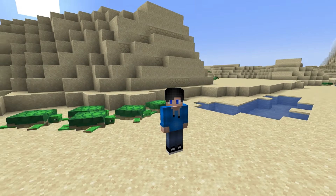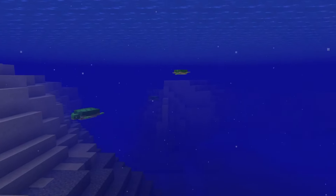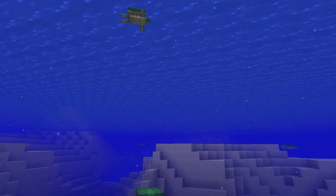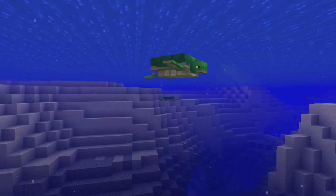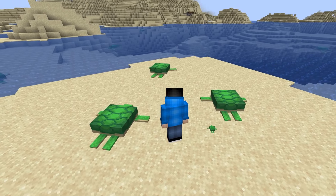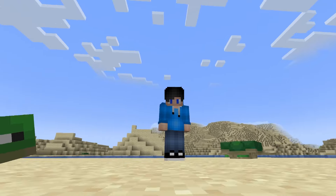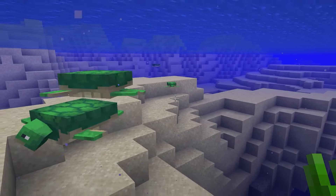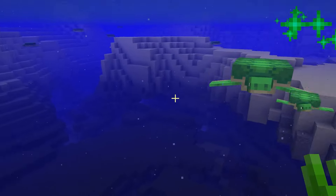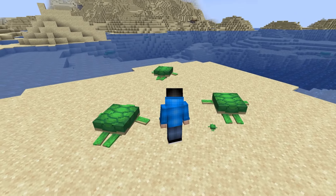Number 8: Turtles. You can't really tame these pets either — they're a passive mob, but I do like them. They're cute and sturdy little creatures that like to hang around the beach. The reason they're in this list is that you can get scutes from them, which you use to make helmets. This cute little baby one is swimming around the sea. If I feed it enough seagrass it will become an adult and drop me a scute. If I find enough baby ones, I can make a turtle helmet to increase my underwater breathing. These are really cool animals — don't overlook them.